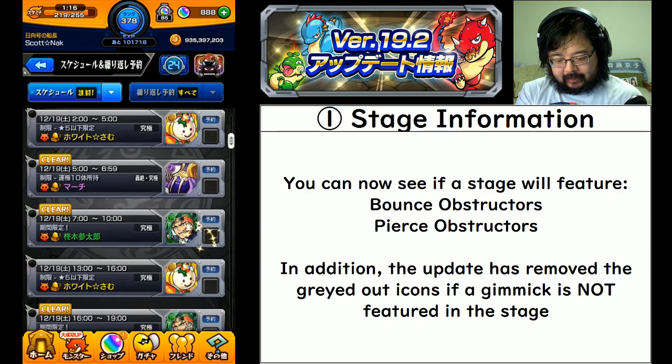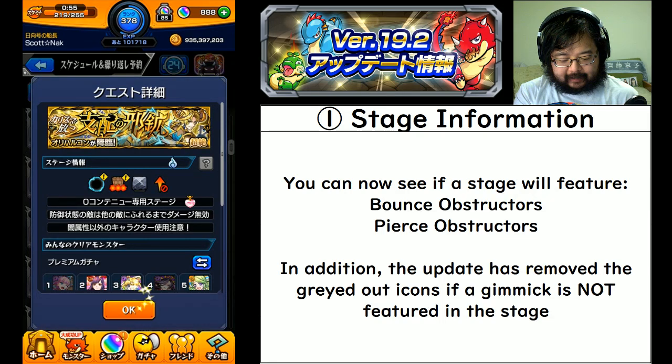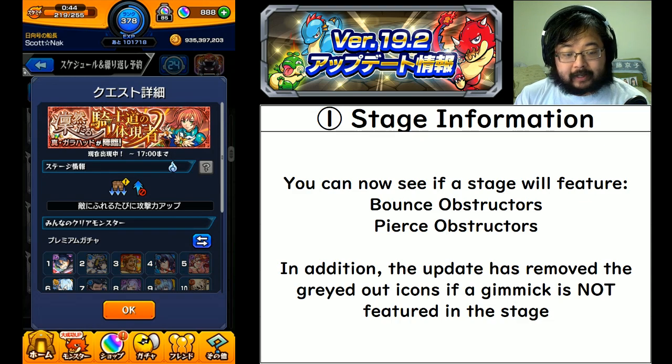March, of course, has the bounce obstructors, so you can see this orange arrow with a 'not' sign on it - that will tell you not to bring bounce monsters; you're going to need some pierce monsters. And of course the analog is going to be the blue version of that. Galahad's base stage also has that, so if it's saying there are pierce obstructors you're going to see that blue arrow.